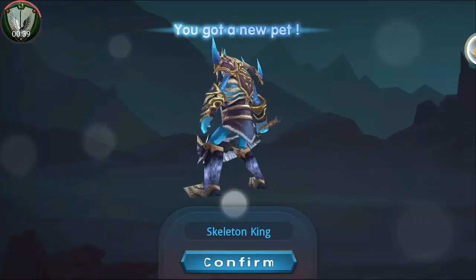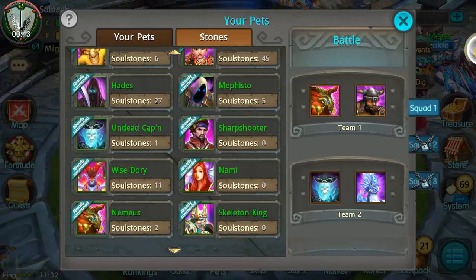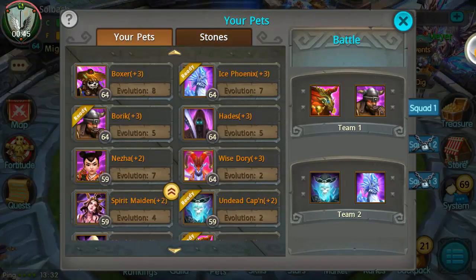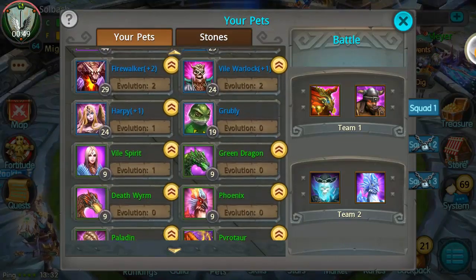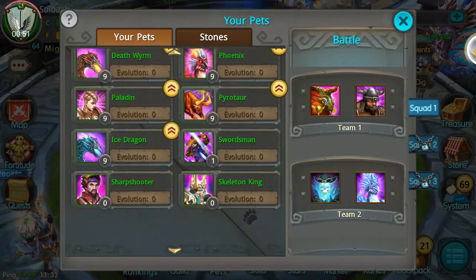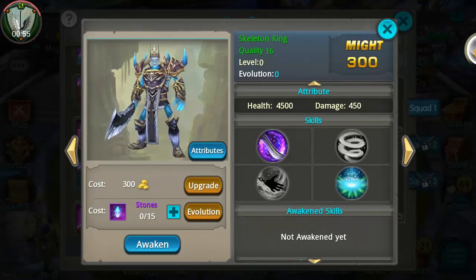All right, let's go in here — stones — and there you are, right there: Skeleton King! Also check this out, right here — this is all of the pets I have. Own it, Soulbash. Now we just need to get the resources to level this guy up, which we will be doing in another video.